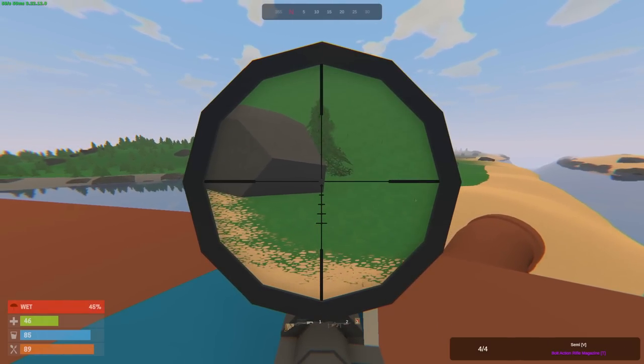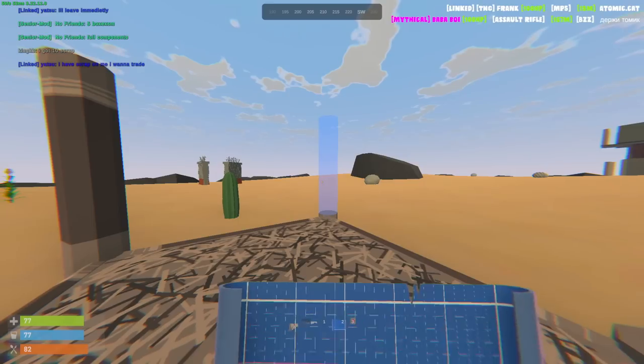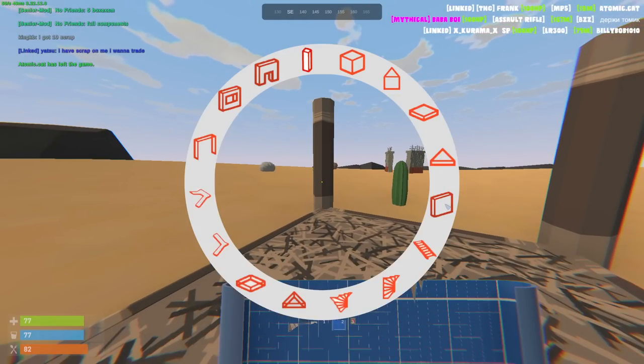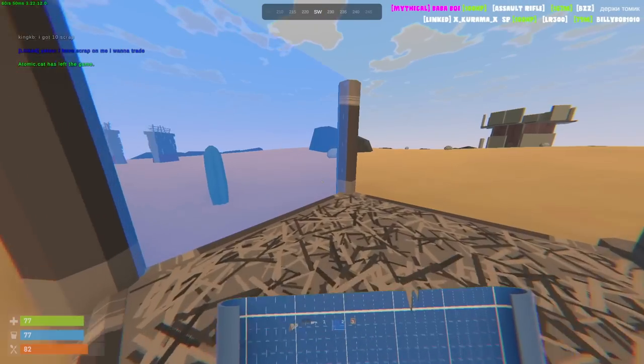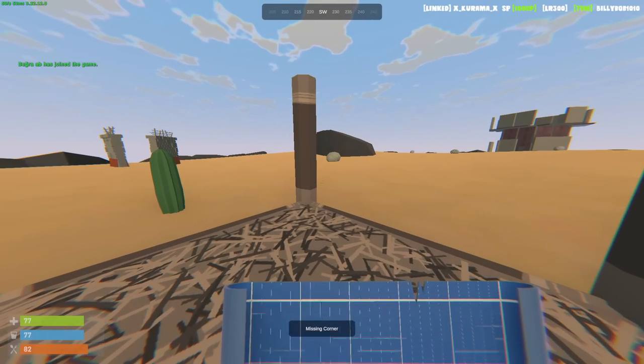There's a guy over there behind the rock — he probably heard us and just ran. I'm back in base. I decided to upgrade from a 1x1 to a 2x1. I still gotta do the pillars because that guy broke them. The pillars have been placed and now I just gotta put two walls and a doorway.